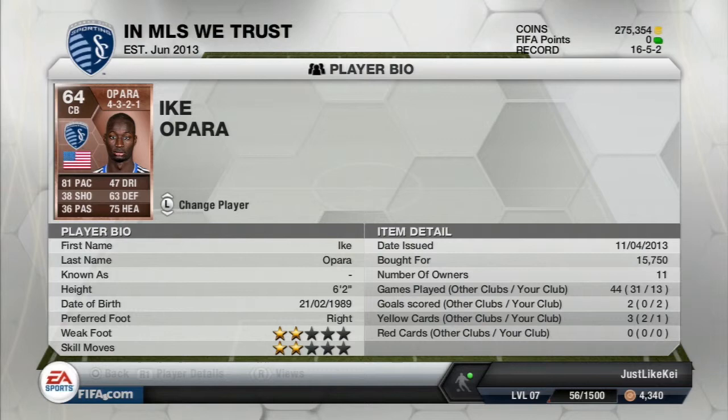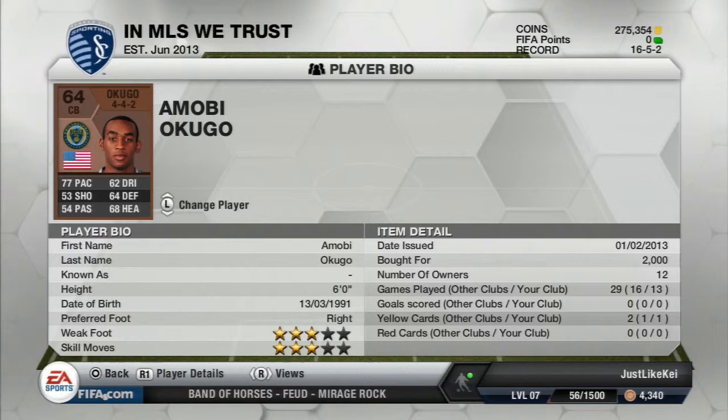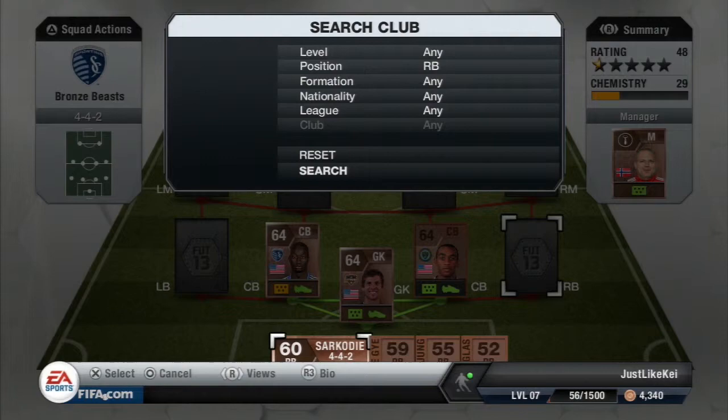The first center back we're gonna go with is Ike Opara — this guy is expensive, it's crazy. 81 pace and 75 heading for a bronze defender, I can see why he's expensive. The other center back is this guy named Okugo, he's pretty expensive too for a non-rare bronze — 77 pace, 68 heading, and 64 defense for a bronze center back. I think that's pretty good.